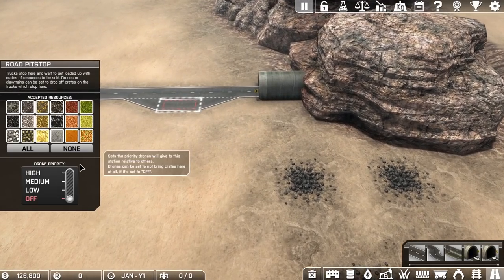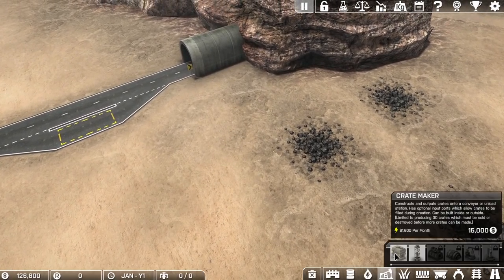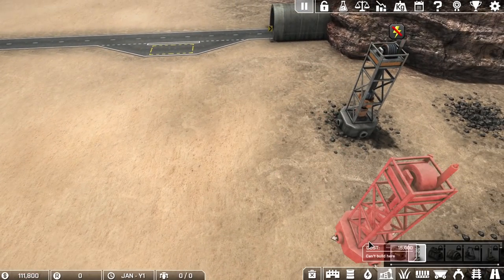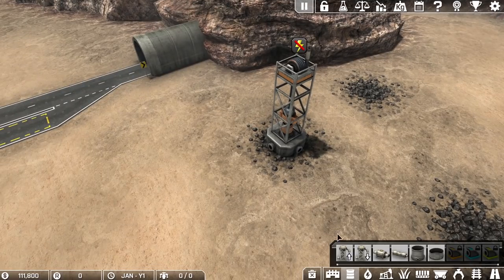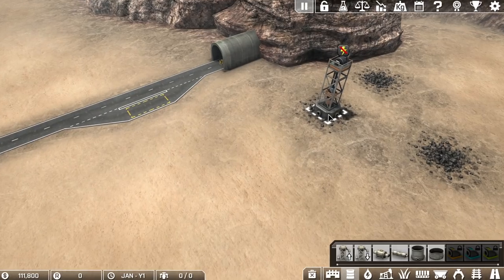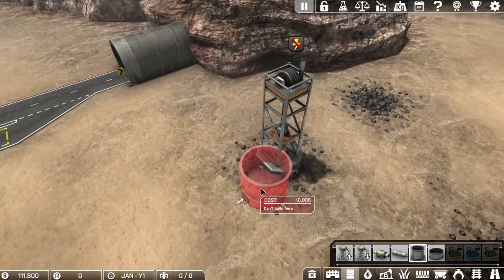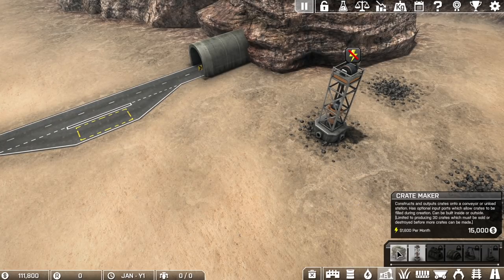We have a road depot — this will eventually start bringing in trucks. I'm going to want drones, when we've actually got something to deliver, to deliver to that at high priority. We've got a mining drill there. Because this is just going to output streams of whatever it's mining in big, giant heaps, you could store them in a container, but ultimately we want to ship them out on trucks. The trucks are going to expect things in crates. So to that end, we've got to use a crate maker — constructs and outputs crates onto a conveyor or unload station. Limited to production of 30 crates, which must be sold or destroyed before more crates can be made.